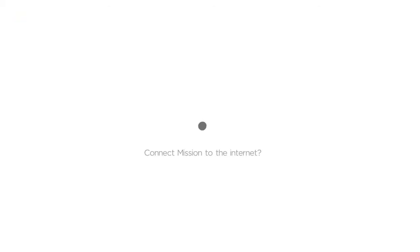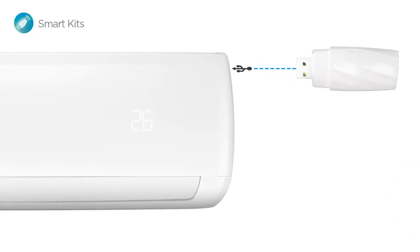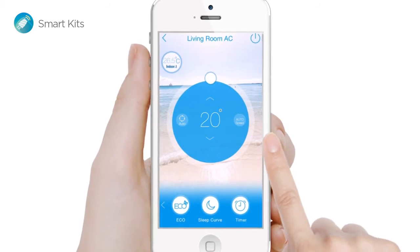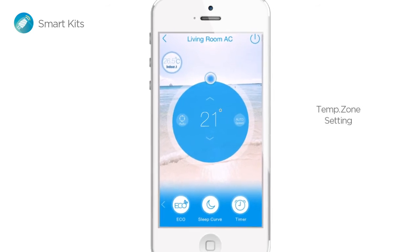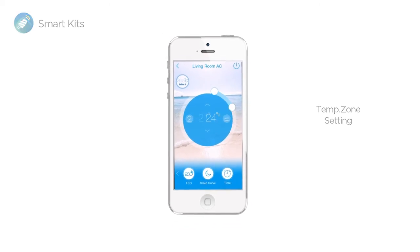Want to connect your Mission to the Internet? It's easier than you'd think. First you need a Mission Smart Kit. Then connecting Mission to the Internet is as simple as plug and play. This turns your smartphone into much more than a mere remote control, with more for you to discover. This is the very definition of power at your fingertips — setting a low to high temperature range to save energy has never been easier.